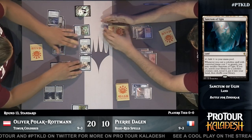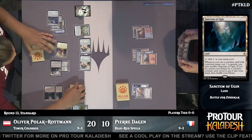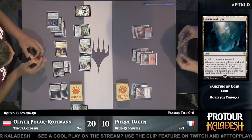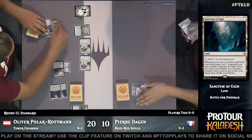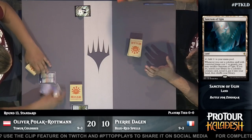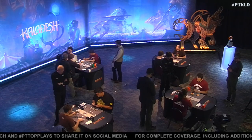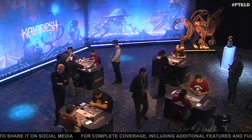We saw a similar thing last time we saw Pierre — he played against a linear deck, Raph Levy's graveyard-based Prized Amalgam deck. In game one, it's just not very well set up to close out the game before the other deck does, or deal with the threats presented. In this case it's 10-10s; before it was recursive creatures. The Colossi managed to get in there thanks to Haste, attacking for more than lethal. Oliver takes the first game. We have a lot more magic coming your way, but first, these messages.